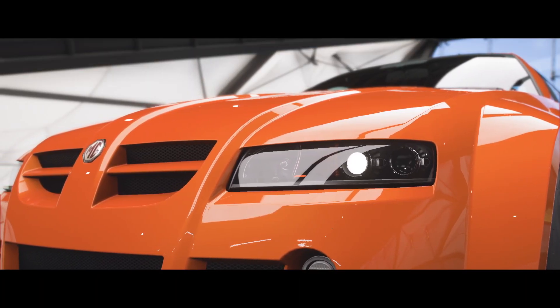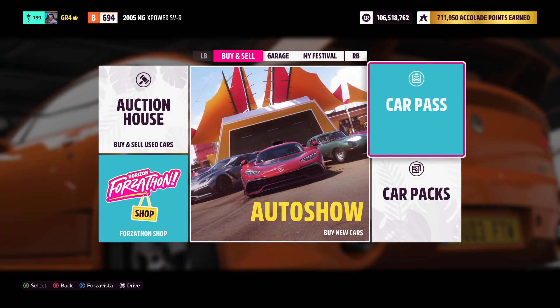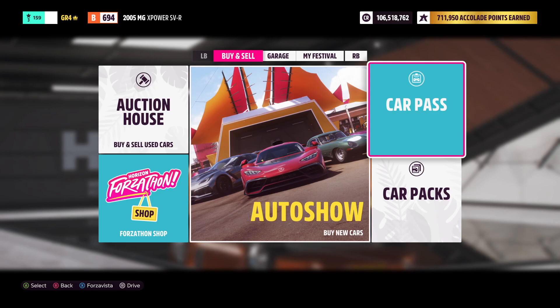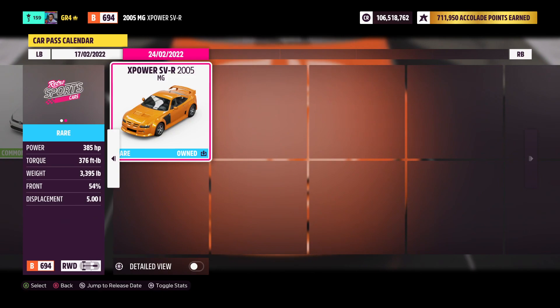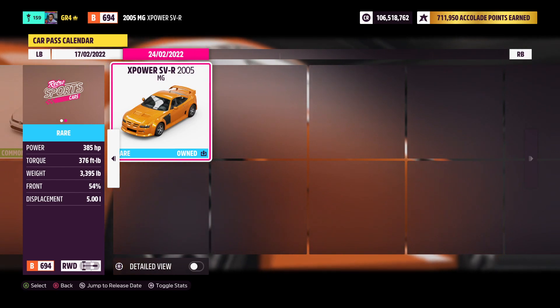Let's get right into why you guys are watching this video. What you're going to want to do is head over to the car pass section. If you do own the car pass, head on over to this section, press the car pass and it will automatically put you onto the MGX Power SVR from 2005.